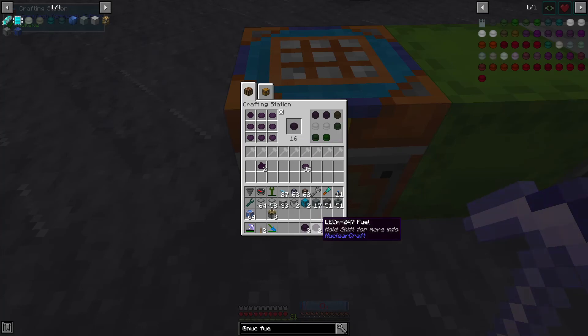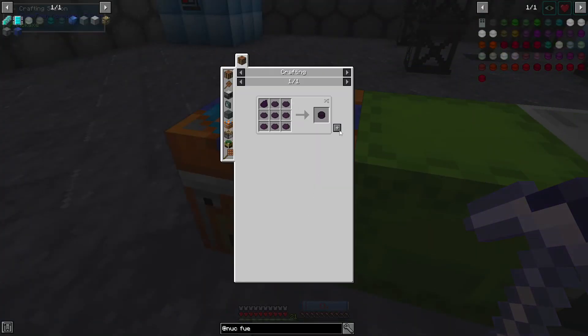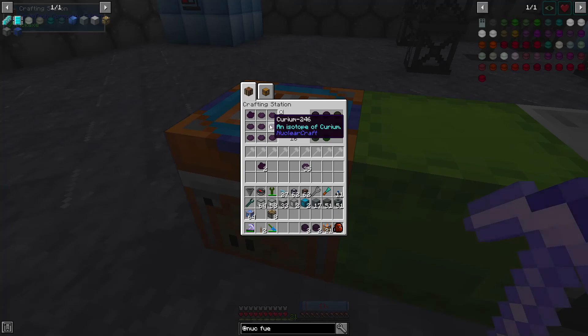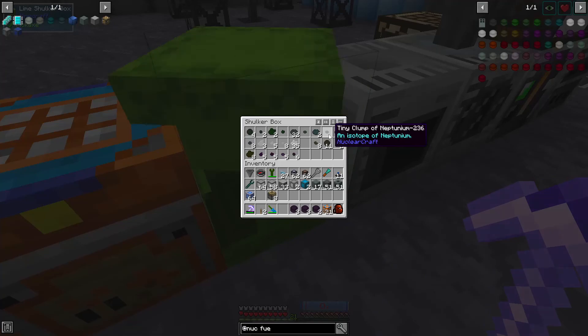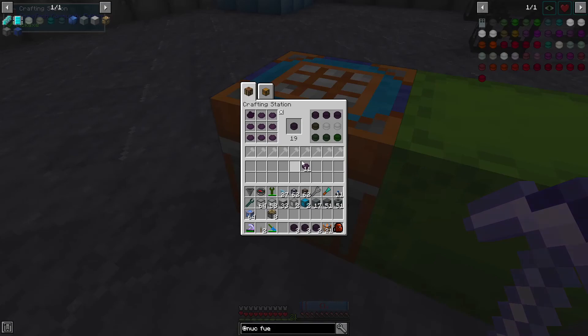Because we have this isotope here, we might as well get a 247 while we're at it. Can we make more of this? What's 245 — is this a different one? We have a whole bunch of curium stuff going on — it's a little bit confusing how they throw that at us, but no big deal. I also see some neptunium.